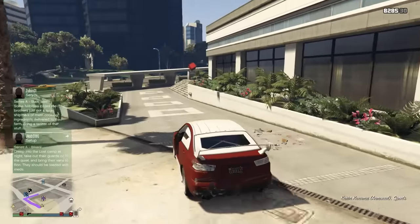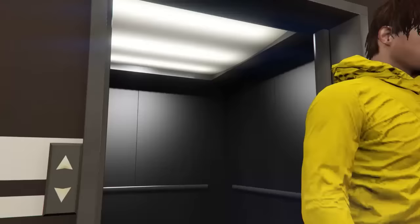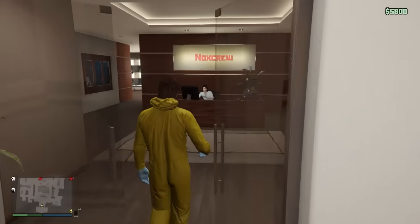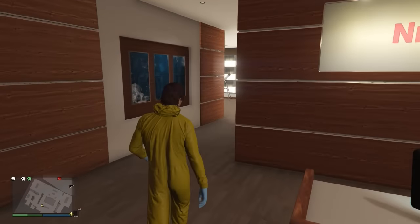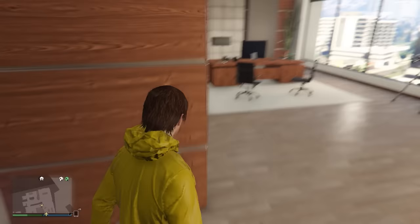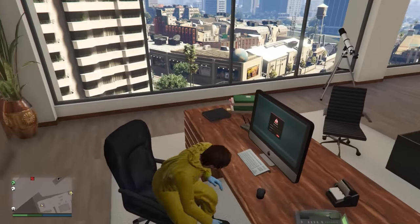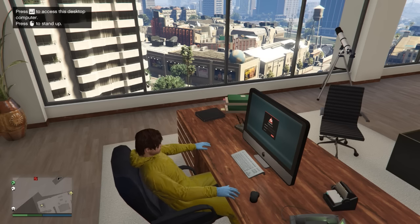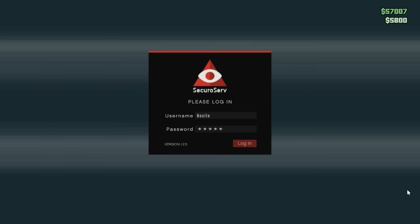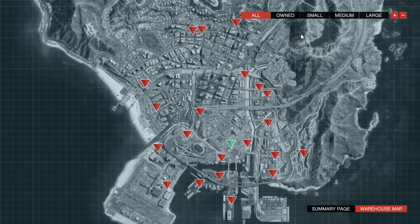Once you've bought the office, head over to it and enter. Upon entering you're greeted by your lovely female assistant and you've got your company logo up there with your CEO uniform on. Stroll straight in and run over to the PC. If there are too many CEOs in your session it won't let you log in, but since I'm in a quiet session I can log in here.